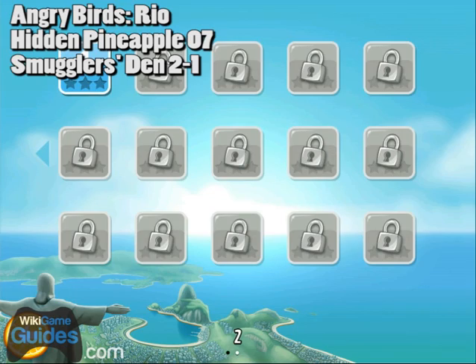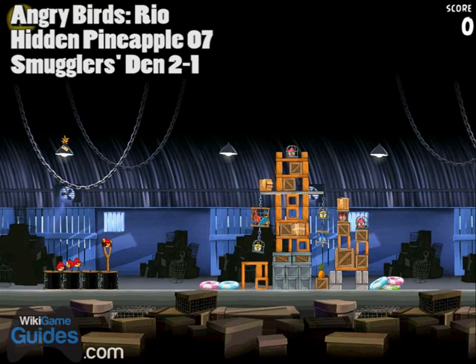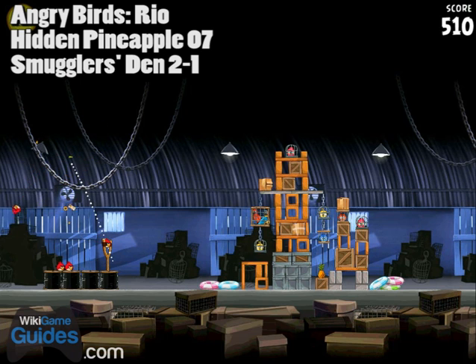Hidden pineapple number seven is located on World 2-1. This one's one of the harder ones to spot — it's straight above you. You have to zoom out and it's right behind one of the lights. Just take a shot straight up and back and you should be able to get it pretty easily. You'll also knock out a light, which helps towards the achievement of knocking out ten lights.